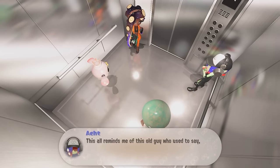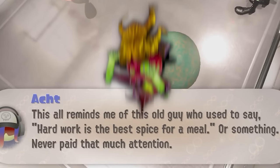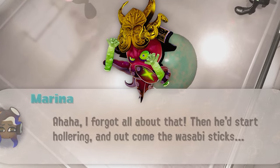This piece of dialogue between Marina and Ott, where they mention a weird old man, is actually a reference to DJ Octavio, being the leader of the Octarians and having green wasabi sticks, as Marina mentions.